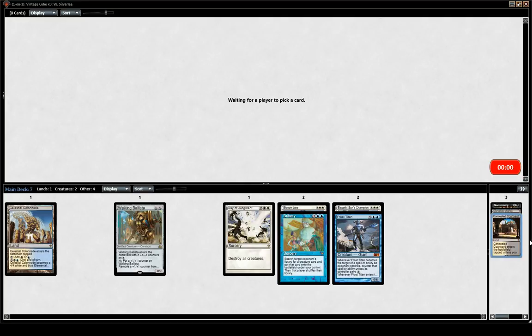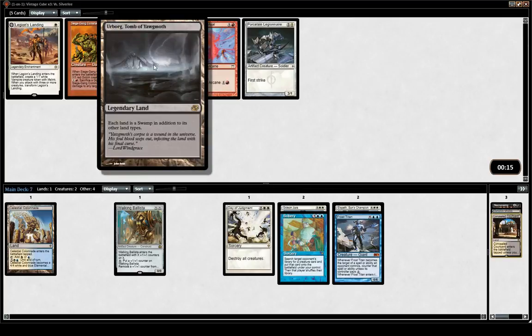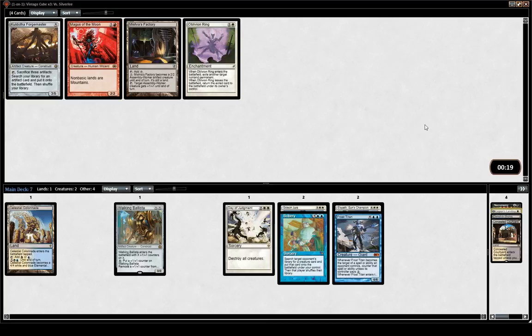Vindicate can be pretty good. I don't think Urborg is going to be a big upgrade over just a Swamp if we play some amount of black. Legion's Landing might be a fine sideboard option against Burn — just produces a cheap creature they probably have to spend a burn spell on. Otherwise we start gaining life and can threaten to block their X/1s.